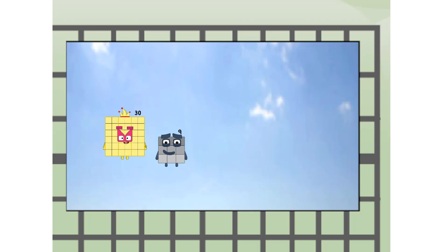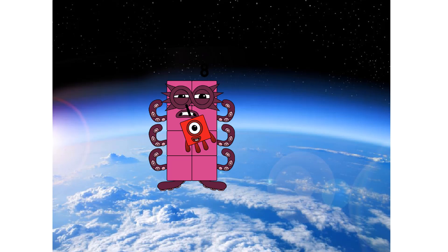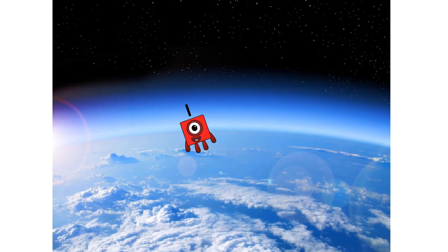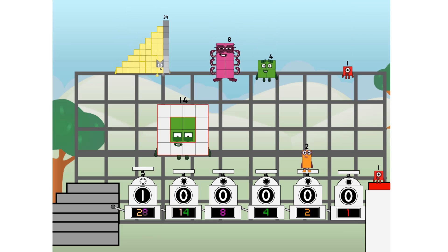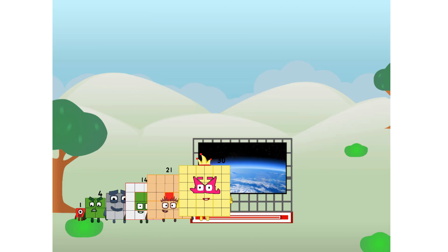Way up high! Amazing — but not a square. Wait and see. The edge of space. Nearly there! Amazing — we sent a square to the edge of space without rockets. We just need a little more power.